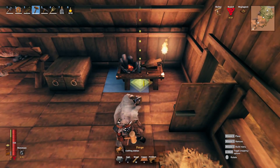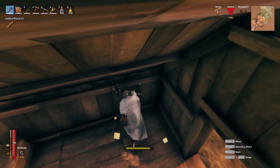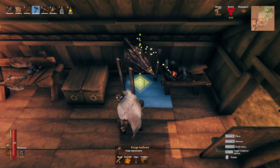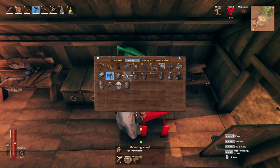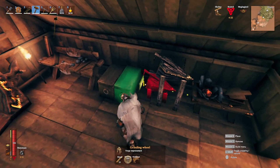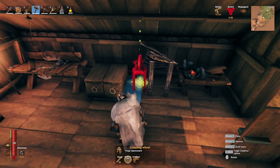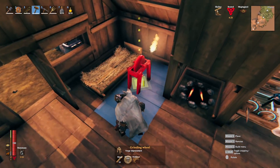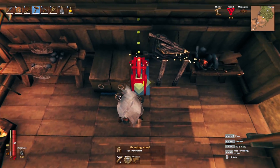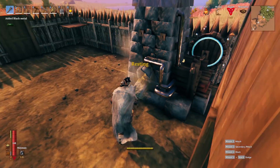Setting up the forge now. Let's see what we need — wood, checks out. Now we need to make upgrades for the forge: the bellows, and then there should be one other thing — the stone wheel. Need a lot of wood. Got that. It's not going to look great wherever I put it, but whatever, let's put it over here. There we go.